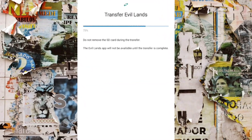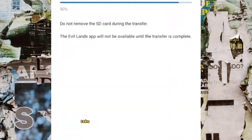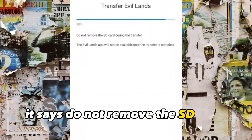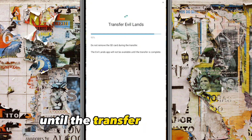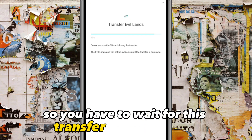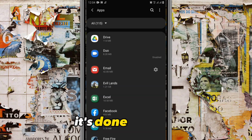It usually won't take that long — it's very fast. Take note: it says do not remove the SD card during the transfer. The Evil Land app will not be available until the transfer is complete, so wait for it to finish. And it's done — the file has been moved to the SD card.